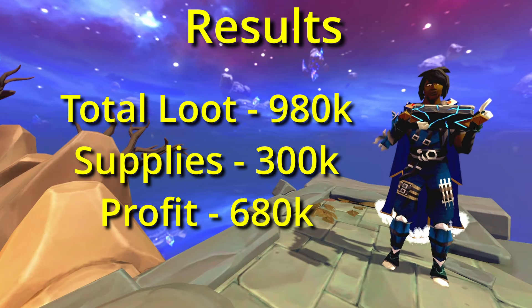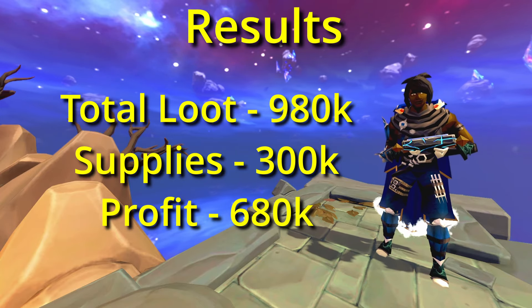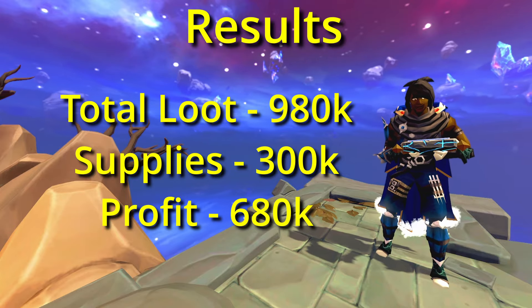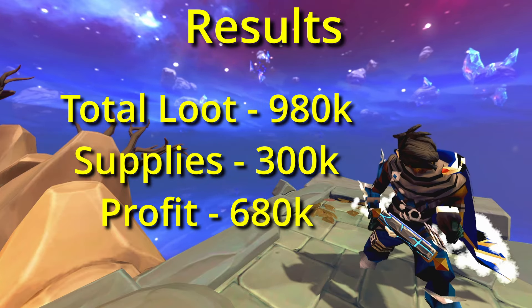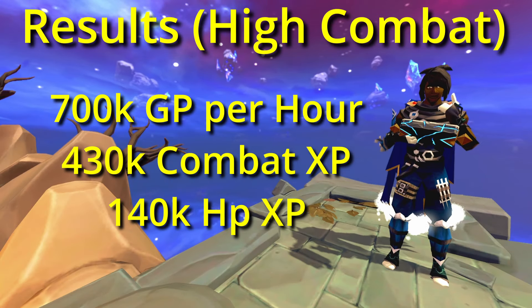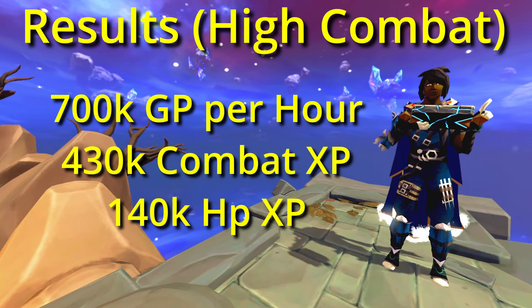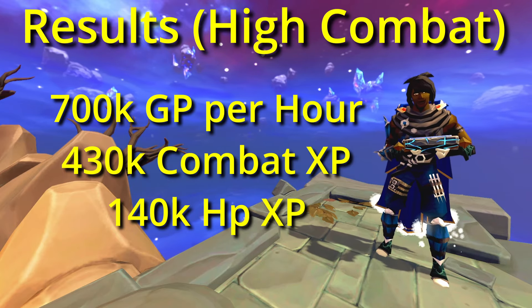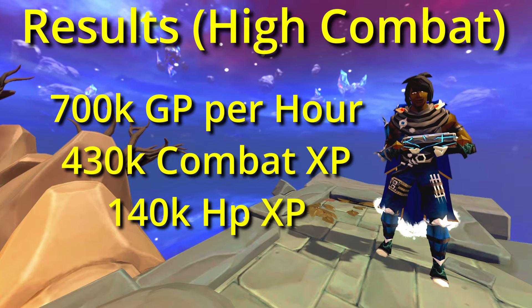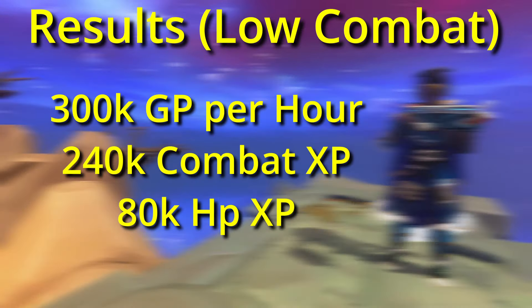So grab your combat gear, fill your inventory with the mentioned items and start killing Basilisks to see how good it is. Basilisks are low level slayer monsters, but it definitely doesn't feel like one. You can start killing them at level 40 Slayer, but you need at least level 70s in a combat skill to actually be able to sustain the fights.